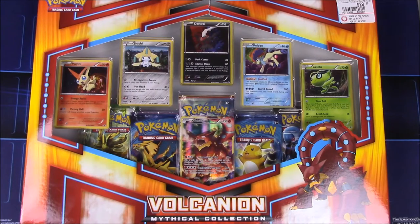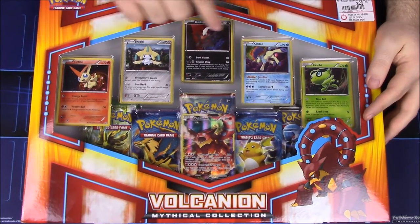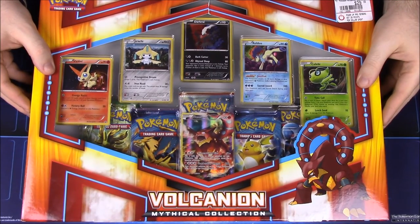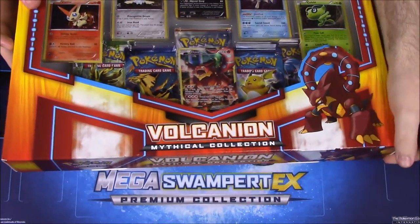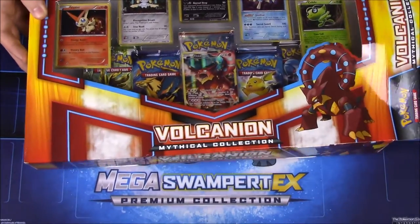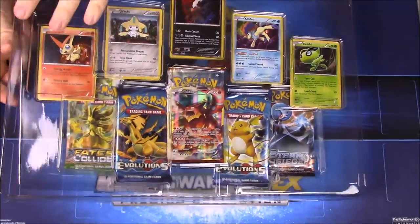Hey guys, Awesome Nerd Show here, and today we're unboxing this Volcaneon Mythical Collection. This is one of two new mythical collection boxes. We opened all the mythical Pokemon cards a couple months ago, and now this is a nice big set. There are two of them where you get most of the mythical Pokemon cards. It looks like you get six mythical Pokemon in each set and five booster packs to go along with it.